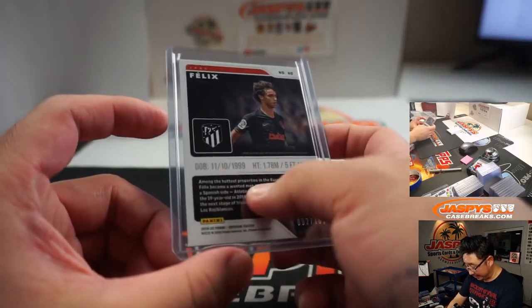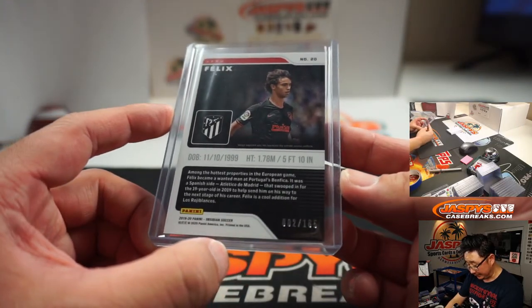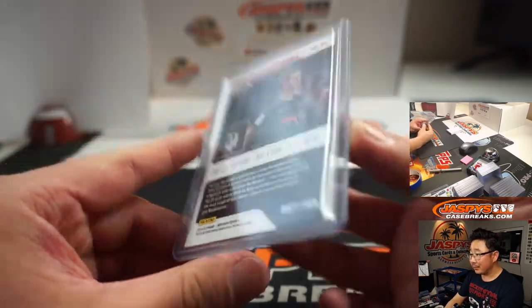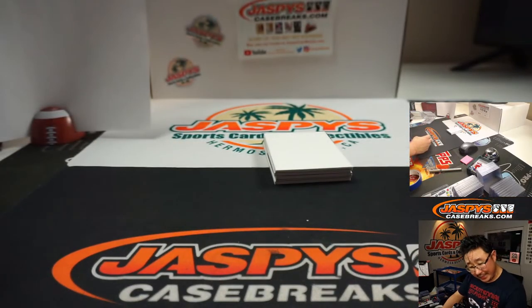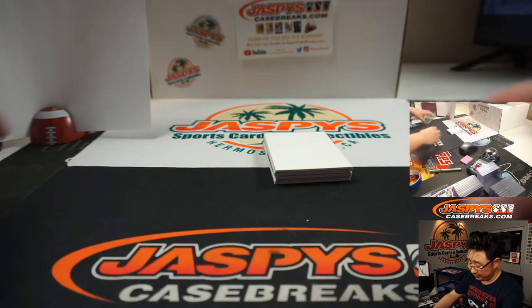On the back of the card it says right here: among the hottest properties in the European game. This probably goes for a lot, believe it or not. So once again, number 2 — David Ivers with that one.